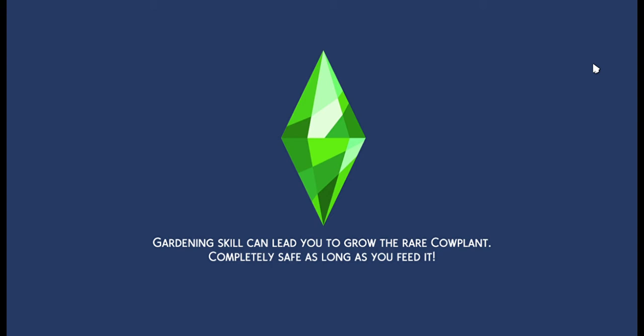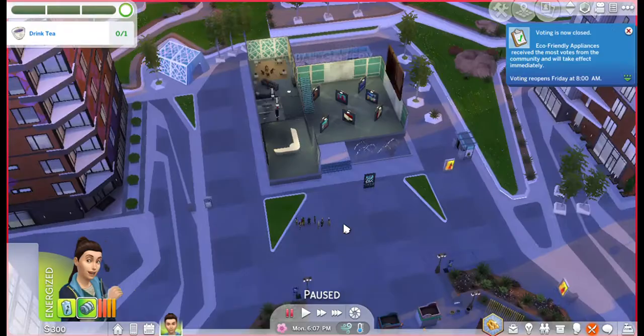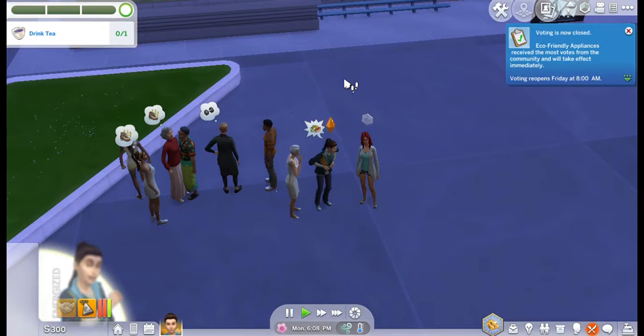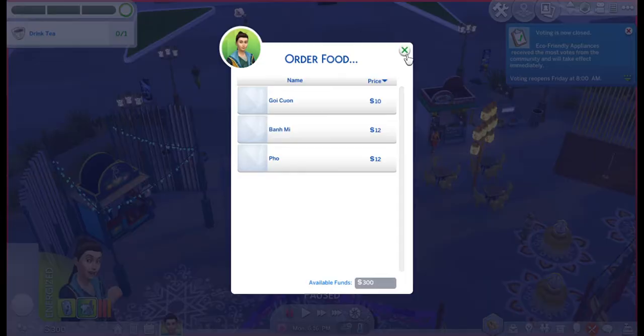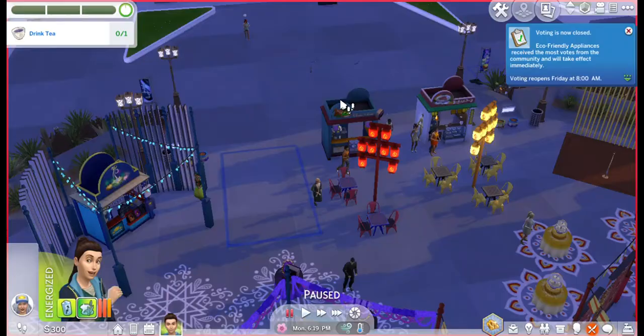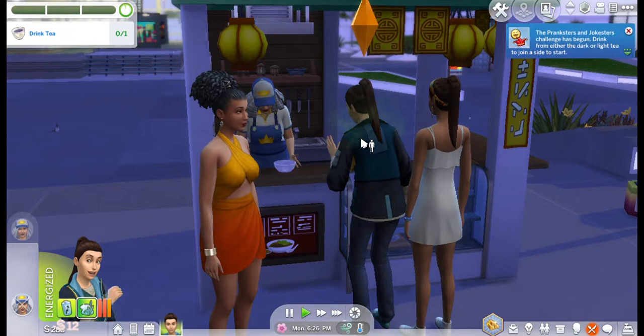Is it Katrina or Katerina? I don't know, we'll find out. I want to say it's Katrina — yeah, Katrina, I was right. Look at that. Yeah, I know you're hungry, but look, we're at a festival! And that means we can order food. OMG, so expensive. That's cheaper — $10. Okay, we're gonna order some $10 food because we are broke! We are in our rags phase of our rags to riches. Oh, she smells too — look at her. Stinky little Sim.